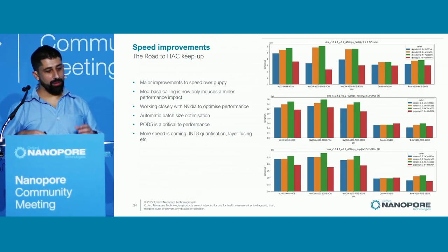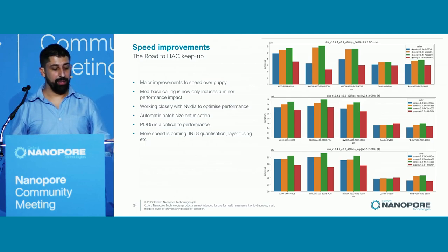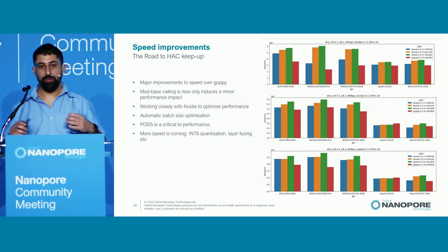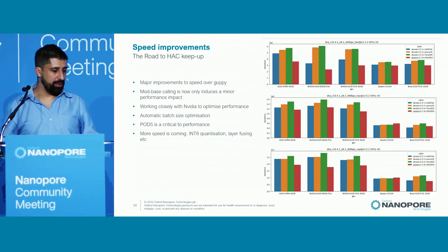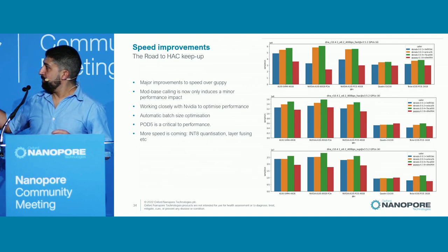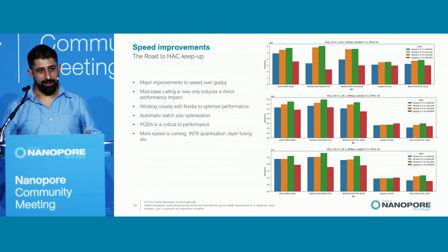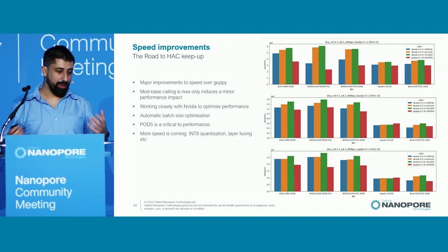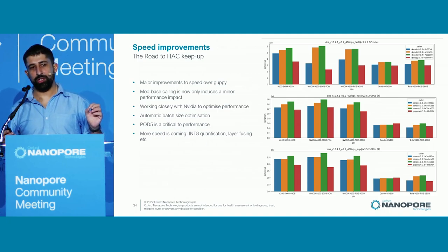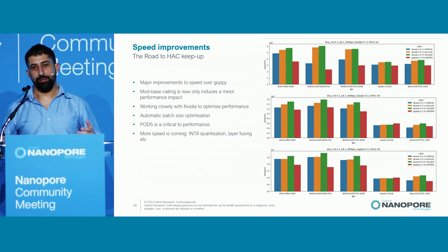We've done a lot of work to achieve this performance. We've made major improvements in speed over Guppy over the last few months. Modified base calling introduces only a very minor performance hit, and we're particularly proud of that. We've been working very closely with NVIDIA — in particular two engineers, Lotfi Slim and Maxime Milakov, have helped us squeeze out extra performance. Every Dorado release has seen performance upgrades, and more speed is coming. We want to leverage integer computation on NVIDIA GPUs — mapping the internal neural network representation to lower precision — and we think we can get much faster speed with that. We'll be continuously delivering faster base calling in Dorado.